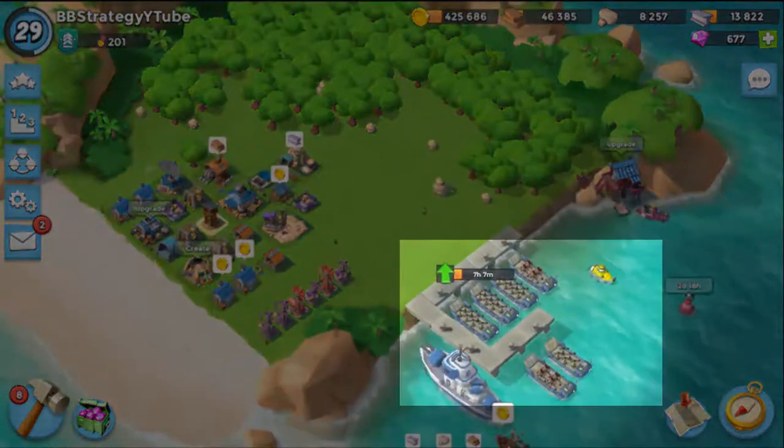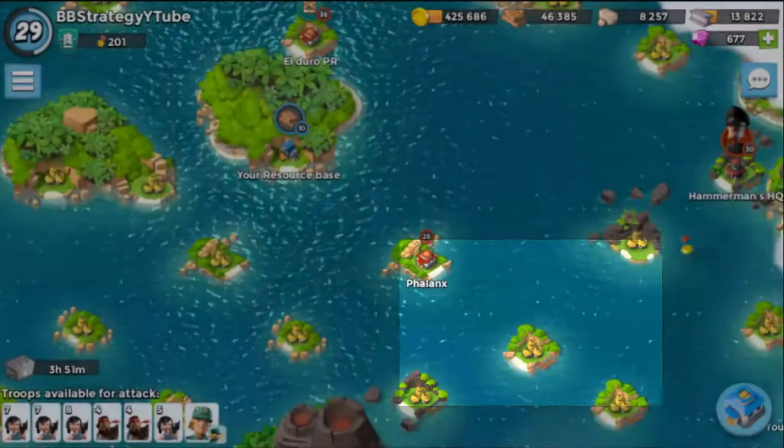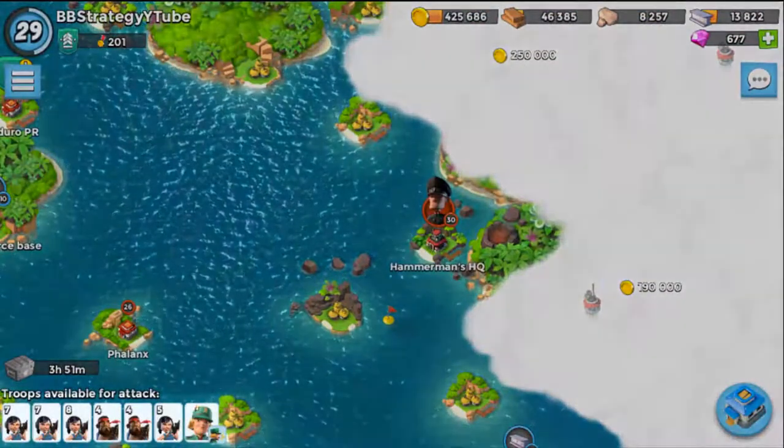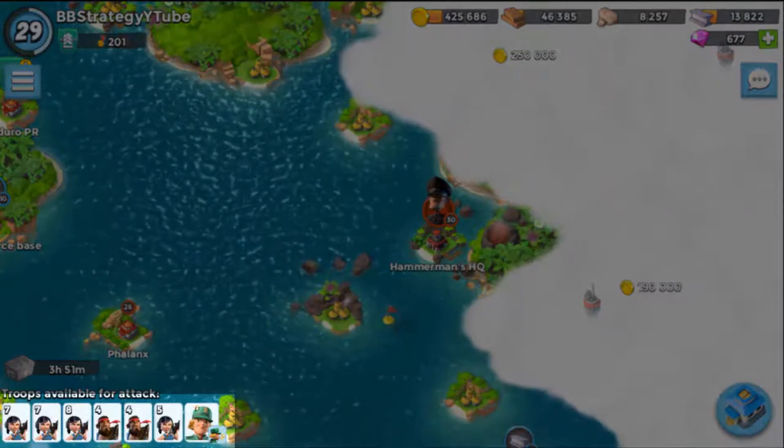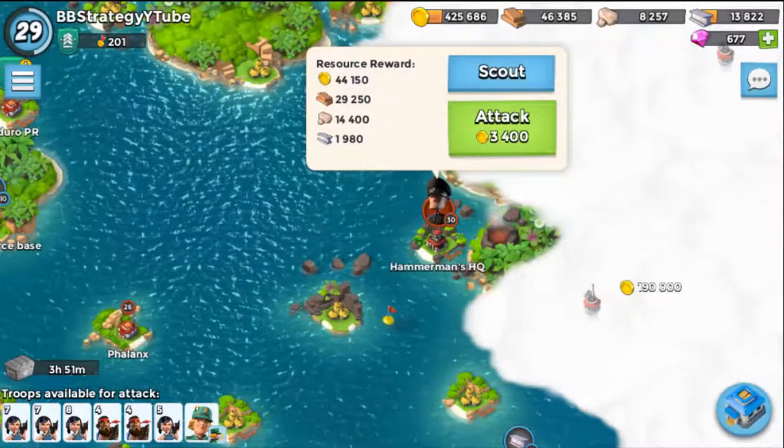So you guys can see, I have already loaded hookahs with Sergeant Brick. Two boats of heavies and four boats of zookahs are ready. Now let's go to the base of Hammerman and check out the plan for how we can do this.